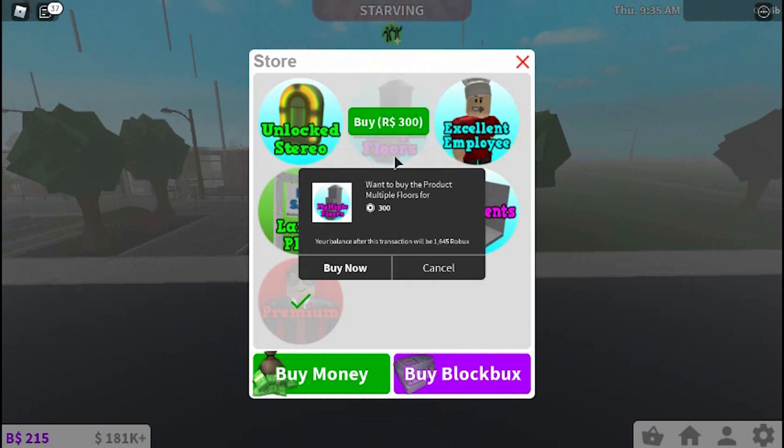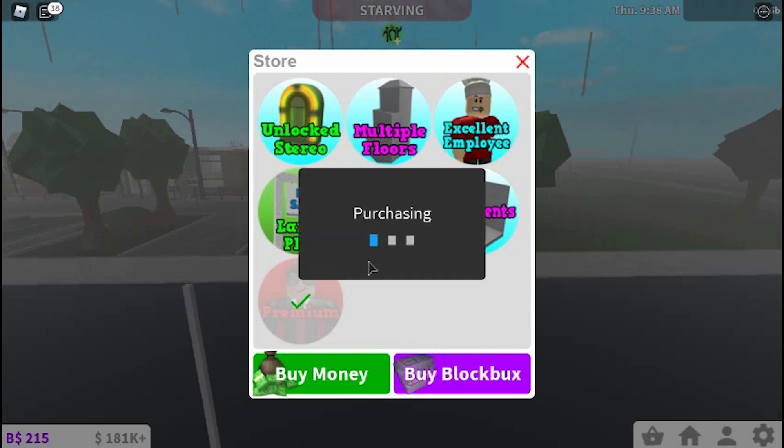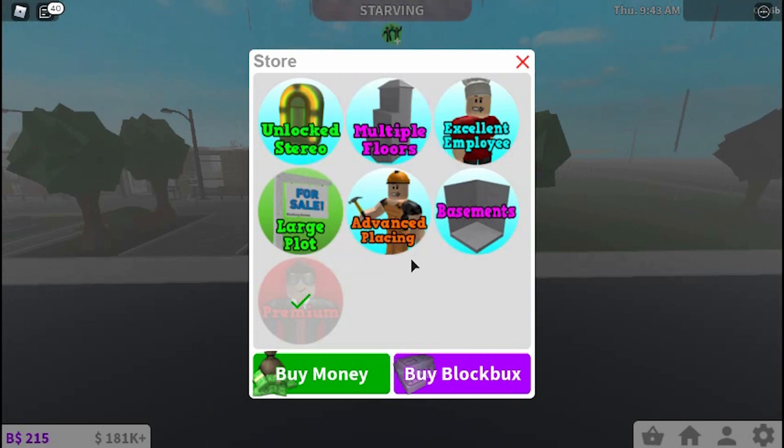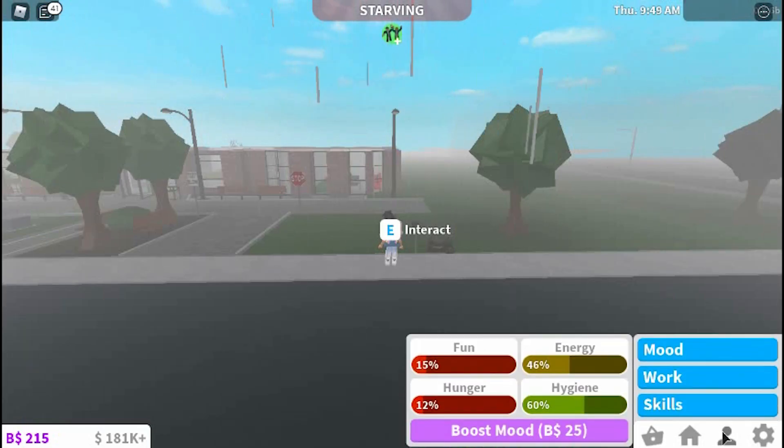I want to buy the product multiple floors for 300 Robux. Your purchase of multiple floors succeeded! Now let me show y'all what happens — I'm going to go to build mode.